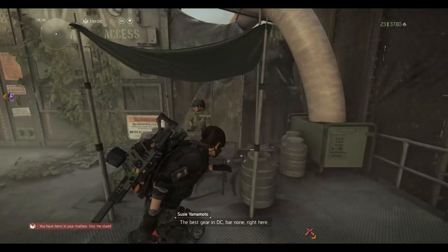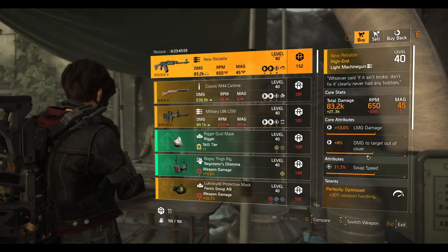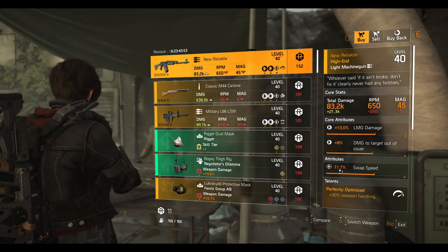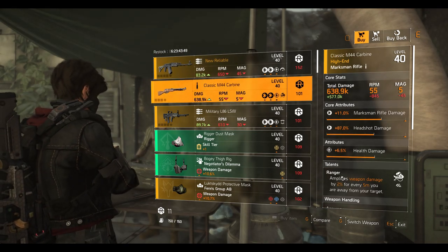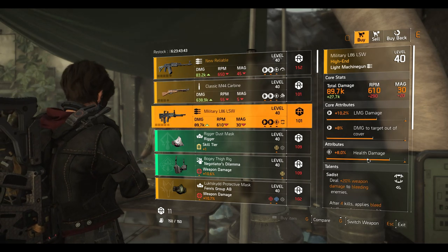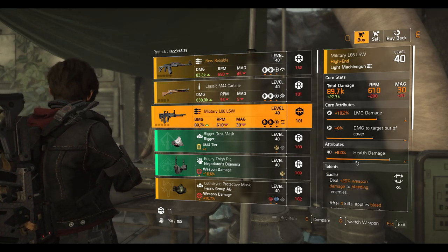Alright guys, we're at the DZ East vendor. We've got the New Reliable LMG with Perfectly Optimist talent — 11.7% swap speed, 8% damage to target out of cover, and 10% LMG damage. Then the Classic M44 Carbine maximum rifle with the Range talent — 6.5% health damage, 87% headshot damage, and 11% maximum rifle damage.